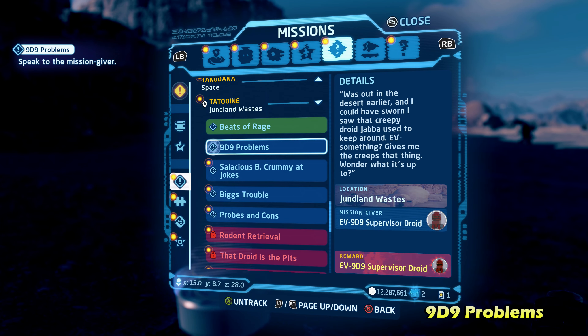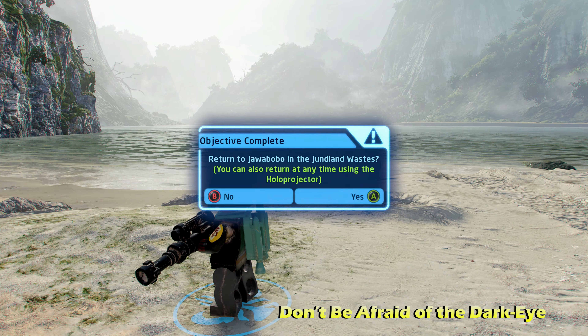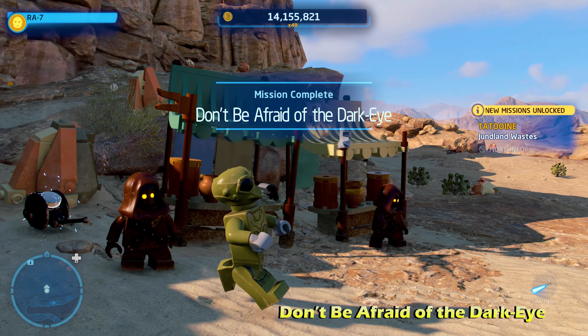Next up is Don't Be Afraid of the Dark Eye — yes, this is a long series of droid-capturing side missions. This time we're going to Kashyyyk. Once you land, there's a Wookiee you can talk to, and he'll lead you to a Sith Probe Droid. This one is a little tricky to shoot down because it's small, has decent health, and moves around a lot. Once you take down all its health, capture it. You'll be teleported back to the Junlin Waste, and talking to the Jawa completes Don't Be Afraid of the Dark Eye.